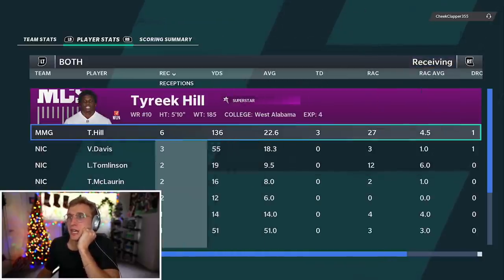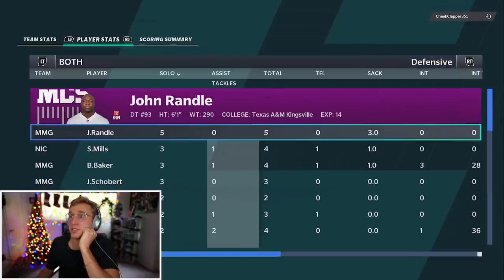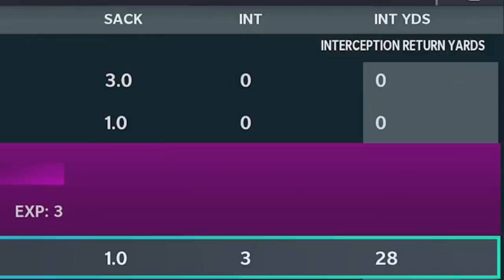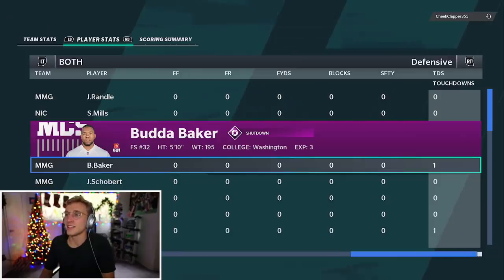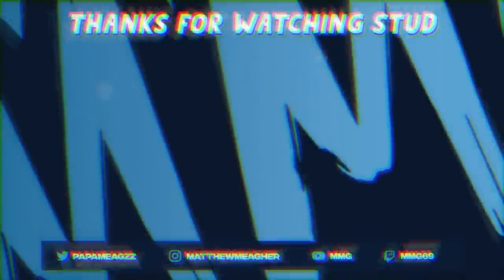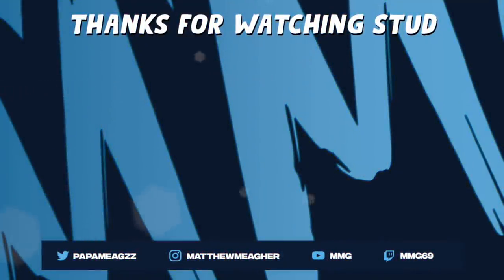Dalvin Cook, eight for 33 and a touchdown. Tyreek, six for 136. Honestly, it was just literally defensive — our defense was insane. Buda Baker: a TFL, a sack, three interceptions, and a touchdown. Like I said, I think I was overreacting when I played on stream. That was fun — I had a good time. Let me know what you guys think if you want next gen or not. I still have a couple of games left in Wheel of Mutt to see whether or not I win that Super Bowl. So I could do next season on next gen or stay on the old stuff. You guys gotta let me know. I love you — I'll see you in the next video.